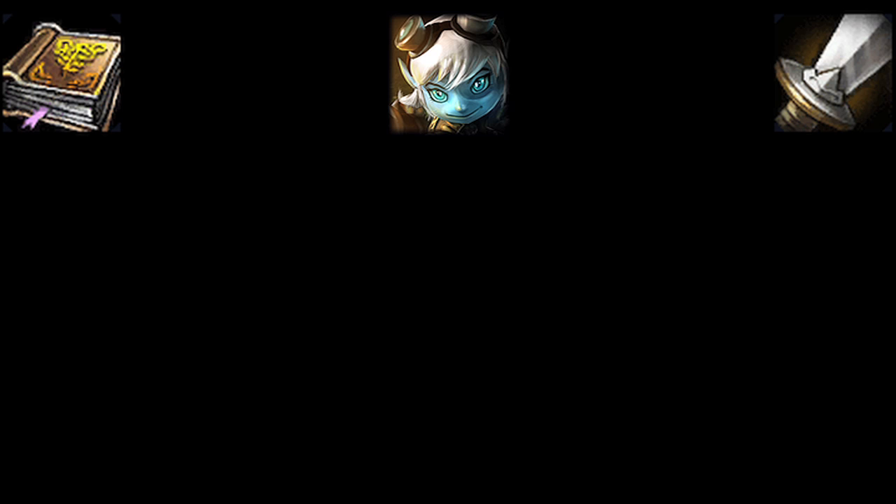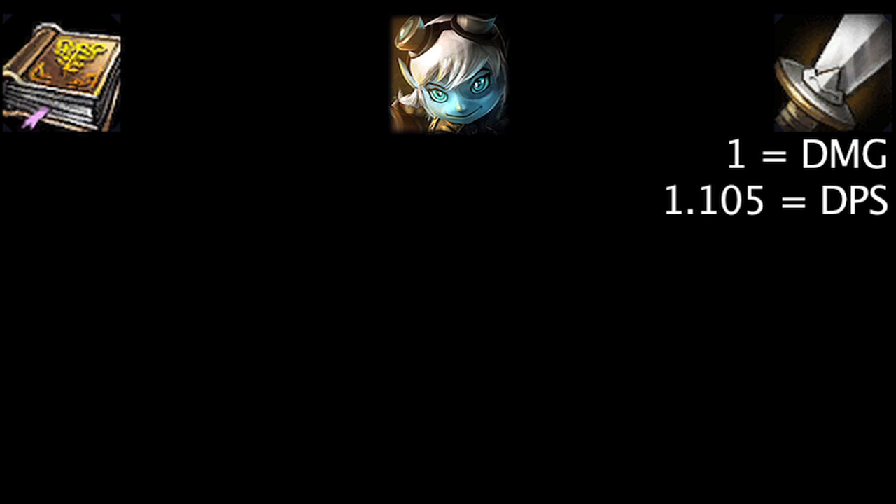Now that we've gone over Tristana's abilities, let's take a look at how much ability power and attack damage can benefit her. To keep things simple, in these tests we'll assume Tristana is level 18. One point of attack damage will make Tristana's auto attack deal an extra 1 damage, 1.105 damage per second, and 1.7 damage per second if Rapid Fire is active.